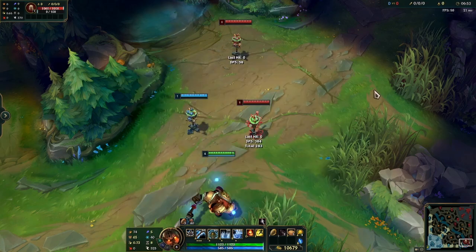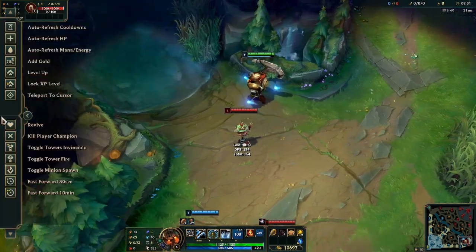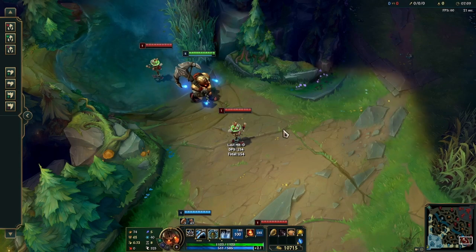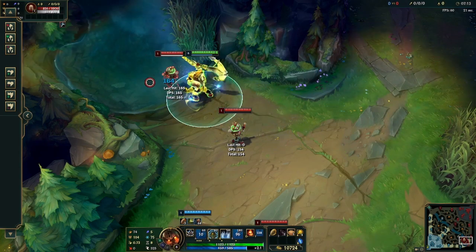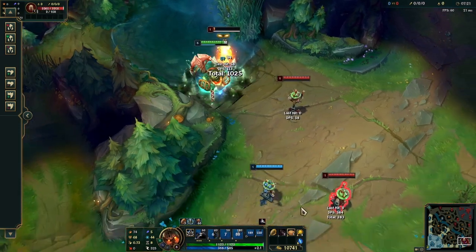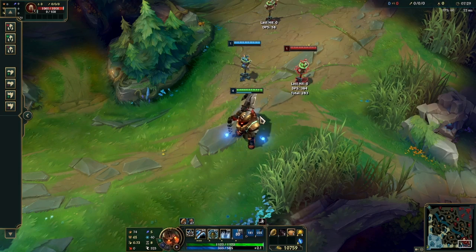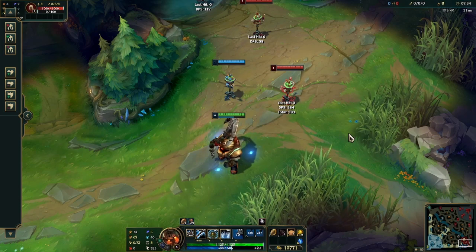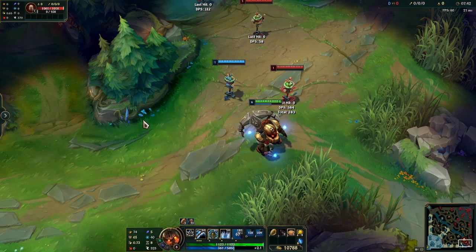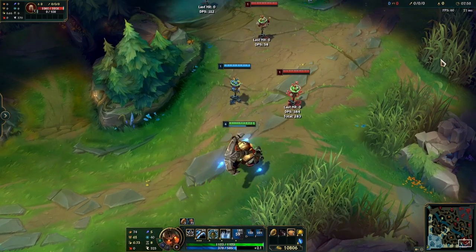Nautilus actually has more depth than Blitzcrank. For example, a very common play is Flash R — the person will flash away, but because they got CC'd, you have enough time to catch up and continue dealing damage. For this reason and more, if you want to play Blitzcrank, don't fall into that bait. Blitzcrank is completely worthless once you get out of the lower levels such as iron, bronze, and silver. It might still work in one out of 100 matches, but what about the other 99? Nautilus is better.